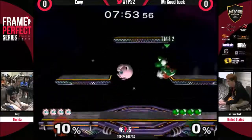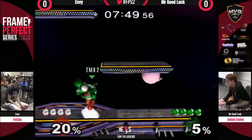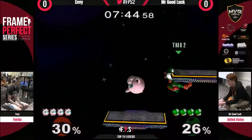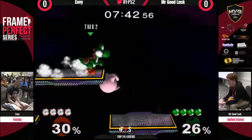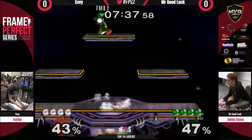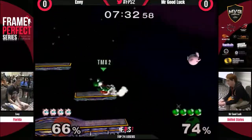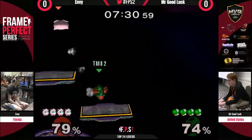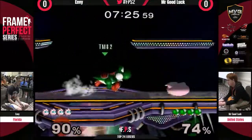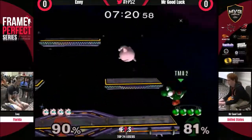Getting into this, we are in Game 1 of Envy vs. Mr. Goodluck. This is Losers Side, the Frame Perfect Series 2 Melee. You are watching the YouTube channel on Twitch.TV. We have Mr. Goodluck playing Yoshi, trying to find an opening against Envy. But Envy now coming in with his back airs — moving around those platforms. You saw him try to throw out there and catch Jigglypuff in her drift. It'll be interesting when we see Mr. Goodluck opt for his double jump into Nair to break through some of Jigglypuff's aerials.